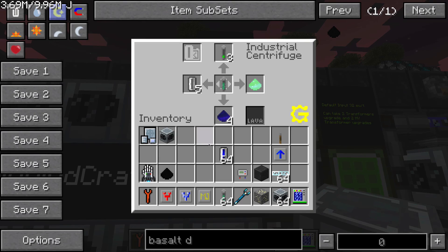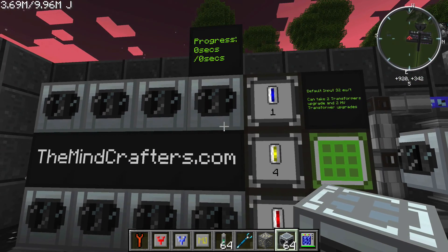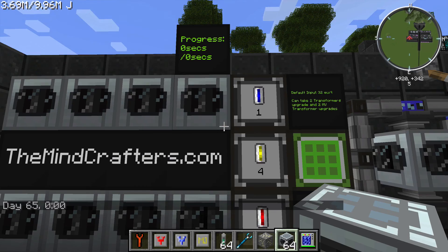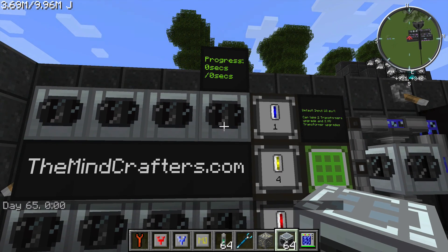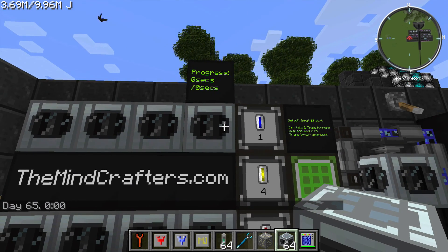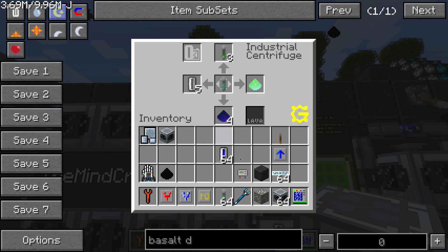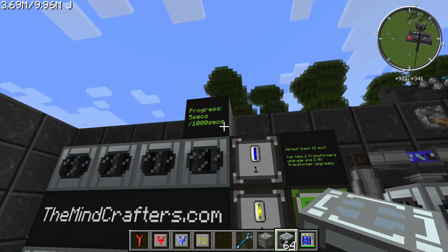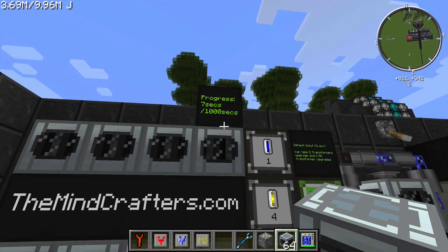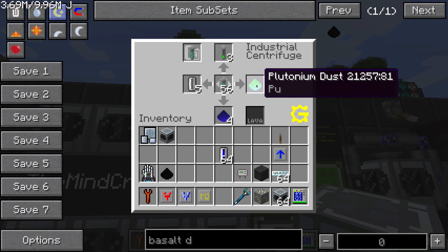Let's take a look at some of the other recipes. This thing can do some really awesome and unexpected stuff — some of it produces superfluous creations that are quite impractical. For example, you can make plutonium, but the plutonium process is going to take an extremely long time — 1,000 seconds — and this GregTech sensor kit hooked up to the machine will give you that plutonium dust.